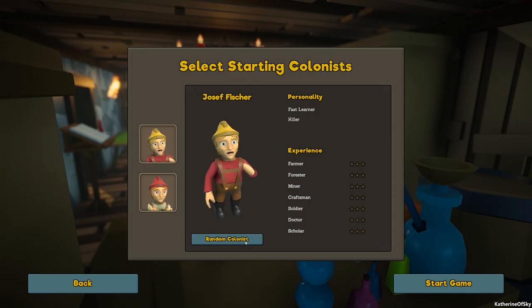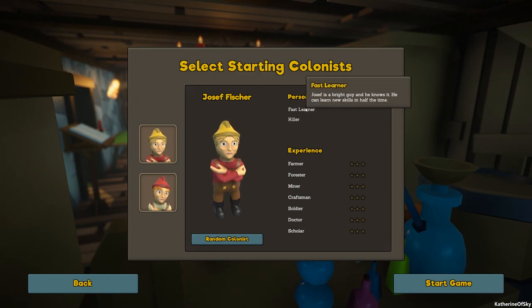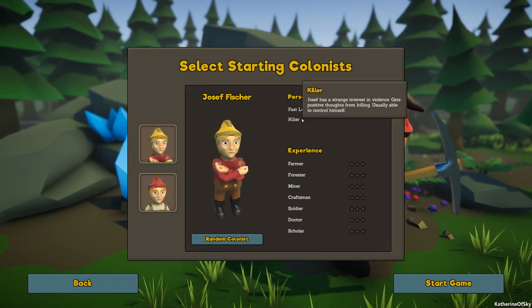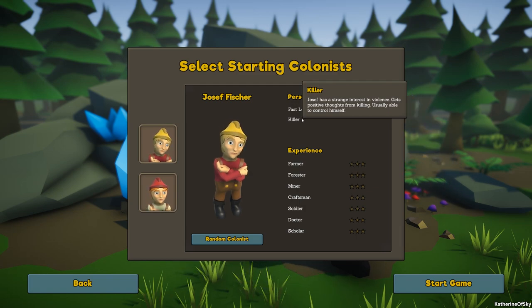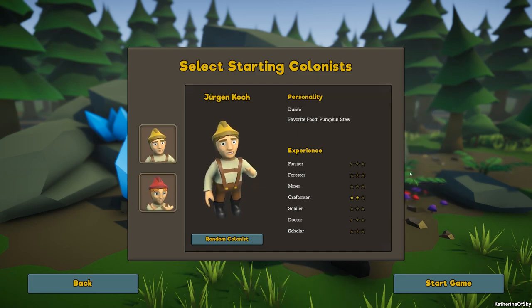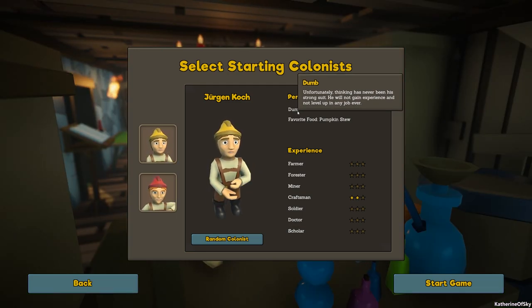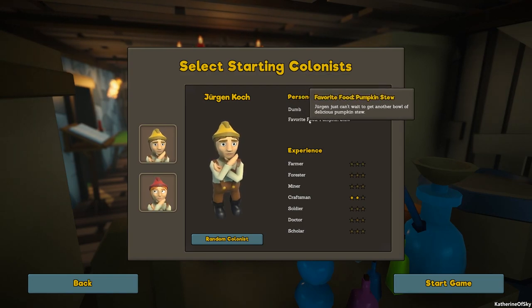I think we're going to choose a different person. Fast learner and a killer — fast learner means he can learn new skills in half the time. That's awesome. Killer — he has a strange interest in violence, gets positive thoughts from killing, usually able to control himself. What happens when he doesn't? This other person is dumb. Unfortunately, thinking has never been his strong suit — he will not gain experience and not level in any job ever. So no, we're not going to take him.